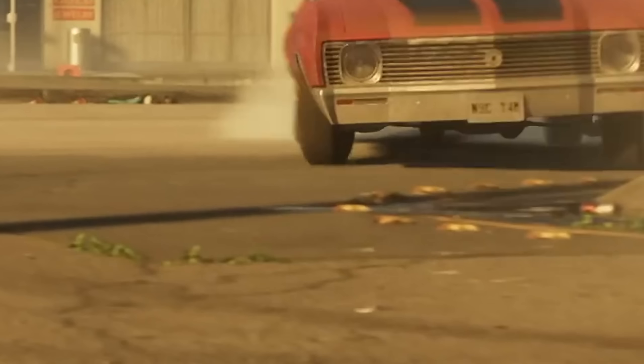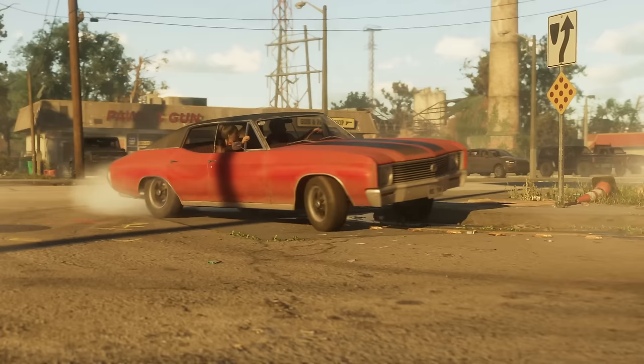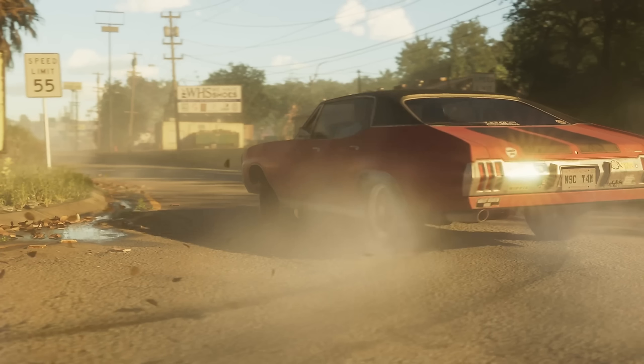We can also see weeds once again growing in the ground — it's very nice to see a combination of textures working together, so rather than just having grass, or just weeds, or just concrete, or just tarmac, we're seeing a hybrid of these materials to create more realistic textures. The tire smoke is also extremely realistic, and there's trash and leaves on the ground that move in accordance with the car's movement — as the car passes, they fly up in the air.